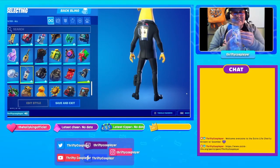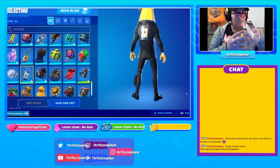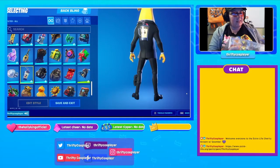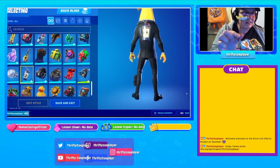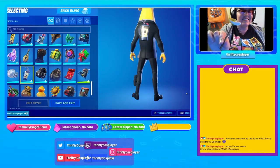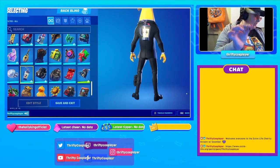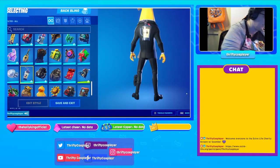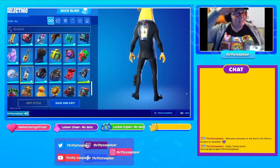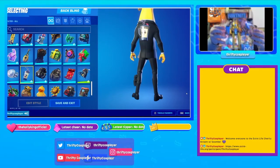I guess I'll take the pickaxe out first. It looks like it's not even attached — it's separate. They actually sell this — you can get a big one for, like, a costume or whatever, or if you want to cosplay as Peely or one of the other people. They have this at GameStop, but it's not like a real big thing — it's smaller.